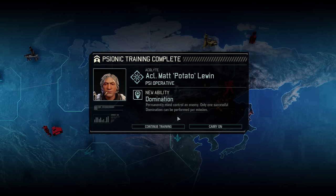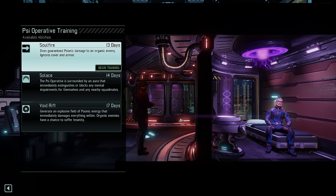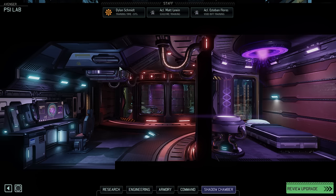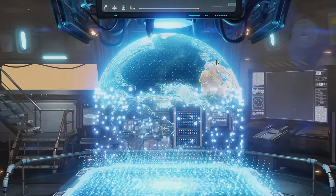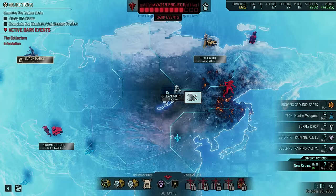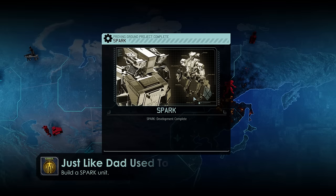More news from our Psy Lab: Psy Operative Mad Potato Lewin has learned the Domination ability and will now be able to permanently mind control an enemy once per mission. From the three choices presented, Void Rift might be the most powerful one but we are already training it with our other Psy Operative Esteban Flores. So let's give Mad Soul Fire instead — it has a comparatively low cooldown and deals guaranteed damage, a very good bread and butter ability for all Psy Operatives.